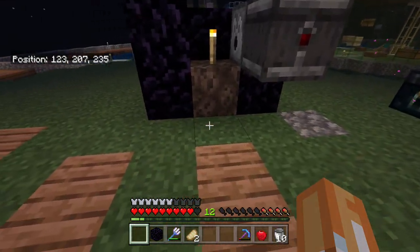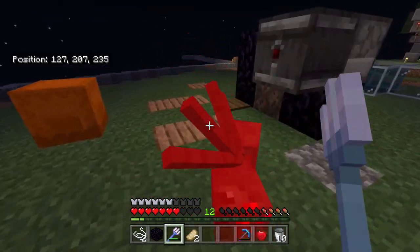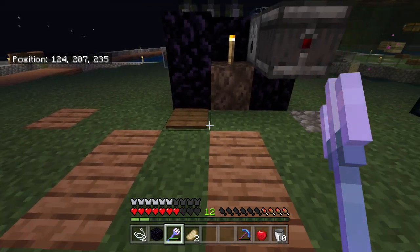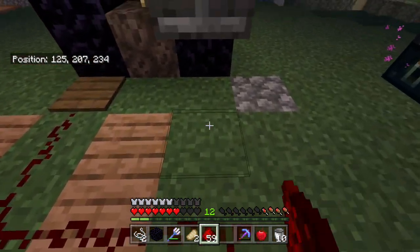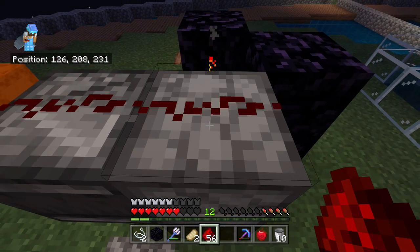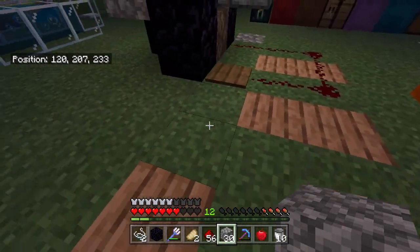As soon as you've done that, you want to get your pressure plate and place it here. Don't do this at night when you're going to get attacked. Then let's get our redstone and we're just going to link this up like so. We're also going to link it up on the top. You probably have to carve out space to do that one. You're going to need to place these corner blocks on as well just so the redstone can link up.